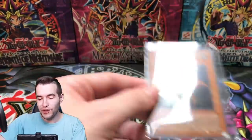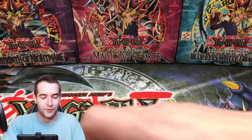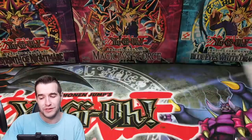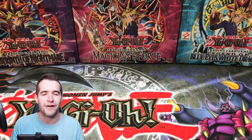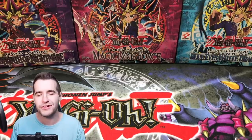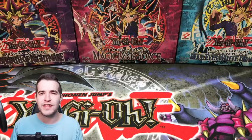Overall, much better than the MRL episode which was pretty lacking. Even though we pulled probably a better foil there — we pulled Relinquish — here we didn't pull anything that big, so it's a trade-off. I hope you guys enjoyed it. If you want to buy packs for future openings or just to ship to you to open yourself or keep sealed, check out Ruxin34.com. I've got a lot of stuff over there. See you guys later, peace.